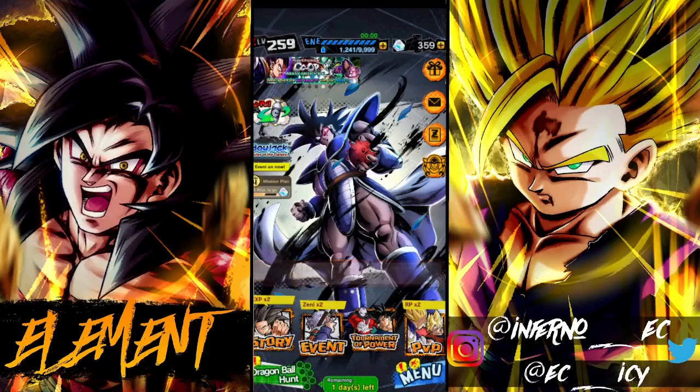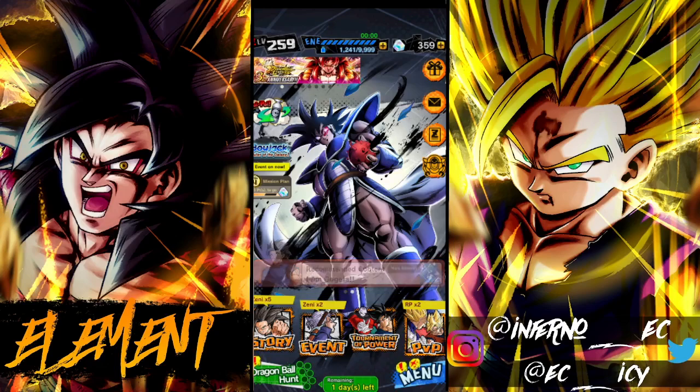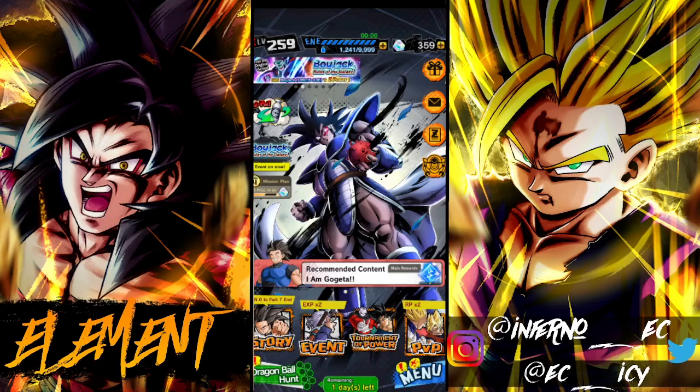What is going on guys, Element Games here back with you for another video. Today we're going to be taking a look at Turlis — the data download hit for Dragon Ball Legends, and we're getting this Turlis Zenkai. I made a video about it earlier today, and now we're going to be taking a look at what he can do as a Zenkai unit.